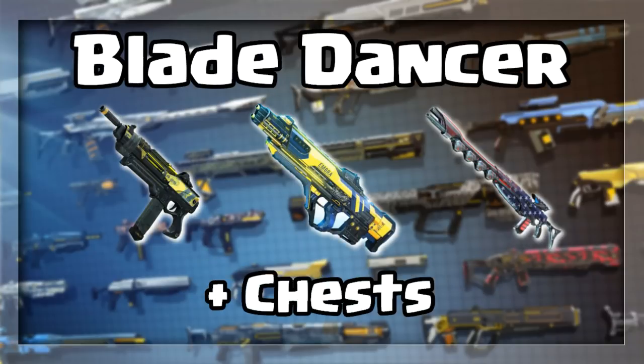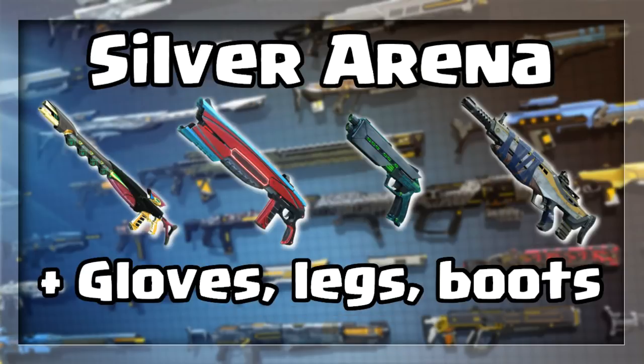In the Blade Dancer dungeon, you will still find the Kira SMG, the Project Ambra auto rifle, and the True Patriot sniper. You will also find both body armor chest pieces for the legendary Basilisk and Invictus sets.